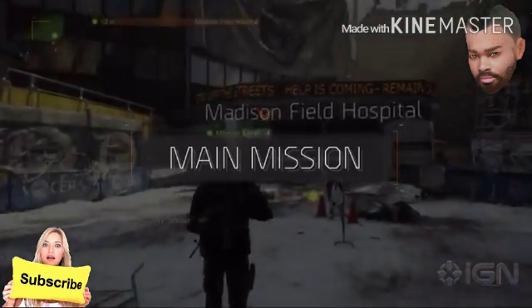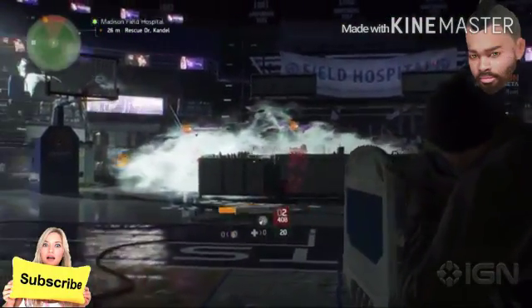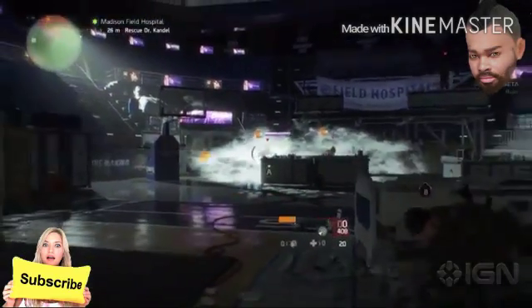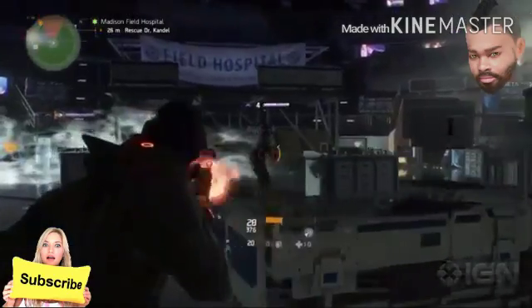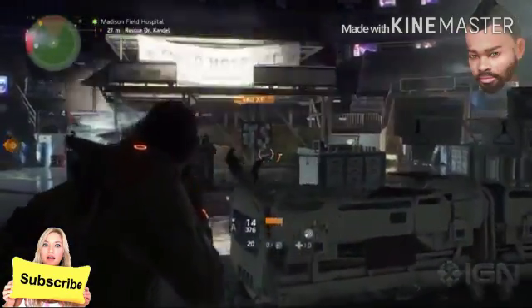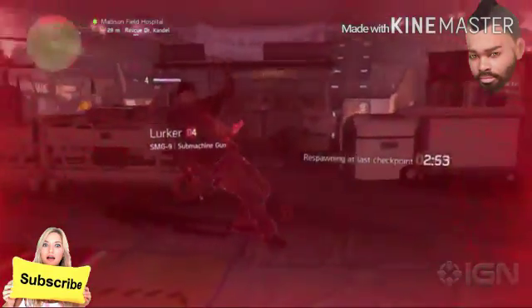Let's head towards one of the main missions for the medical wing: Madison Field Hospital. At the start of main missions, you have the option to group up, and you can also set the difficulty level. Let's try it out on our own so we can try out our different weapons. We're taking a lot of damage, it's not looking good, and we're down.